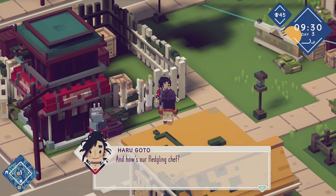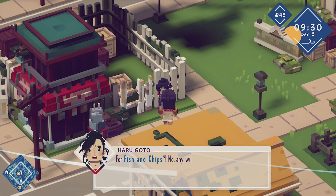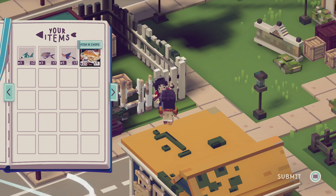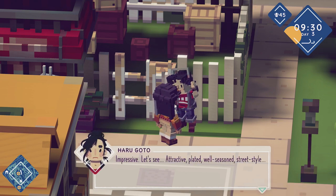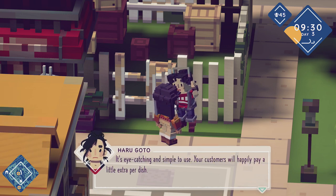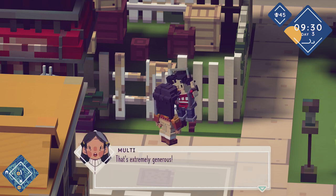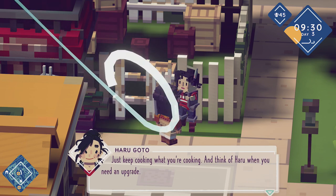There you are — I found you! How's our fledgling chef? Is there a specific fish I need for fish and chips? No, any will do. I got your item — I got it right here. Enjoy! Your fish and chips. Impressive. Attractive. Plated. Well seasoned. Street style — your presentation's top notch. The windowed polyvent is exactly what you need, it's eye-catching and simple to use. Your customers will happily pay a little extra per dish. I'll deliver the display model straight to your house — it's all yours, no charge. That's extremely generous, thank you very much.